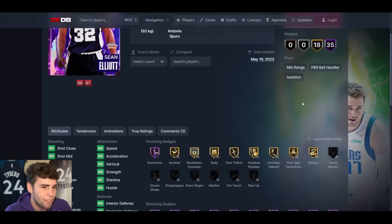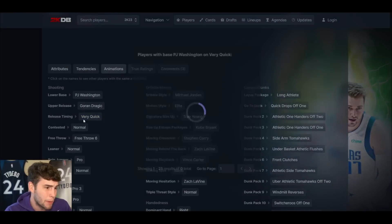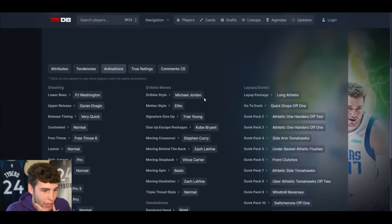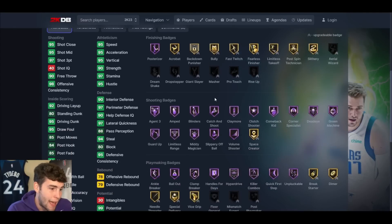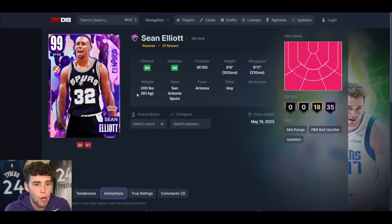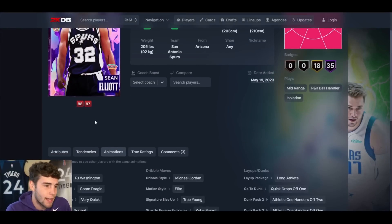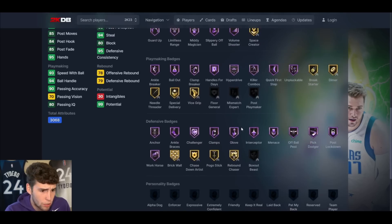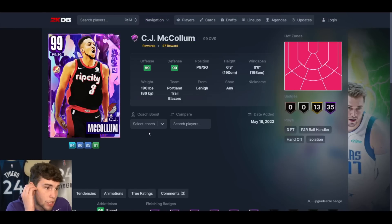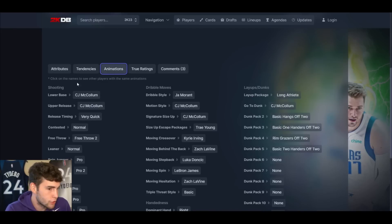Sean Elliott up next — 6'8", 6'11" wingspan, 35 Hall of Famers, 18 on gold, great shooting, good playmaking, good defense. PJ Washington base on very quick. I can't fully judge that release because I'm not sure what it is exactly. Normal leaner, MJ dribble style. The card's not bad — probably in that five-to-ten range at the shooting guard position. The block is a little low for my liking but everything else is fine. He could be your clutch time offline reward.